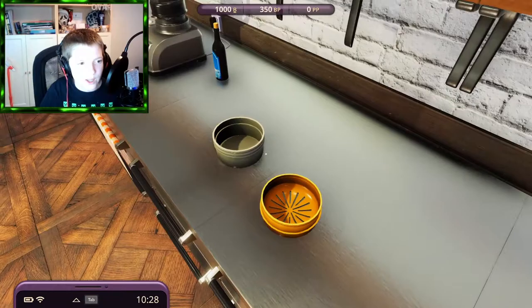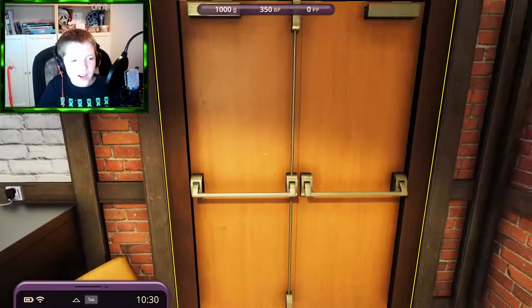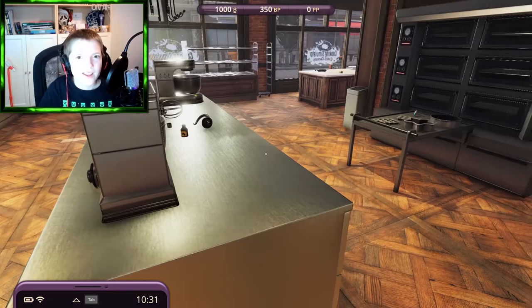There's a clock — if you tap it, you can skip to the end of the day. On your phone you have a shop where you can order supplies, and when you order they come down to the door. You just click the door and get the box — that's how you reorder supplies.